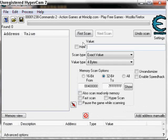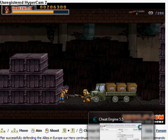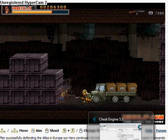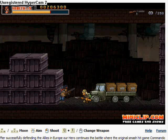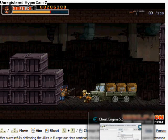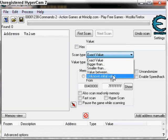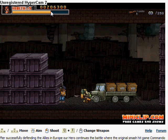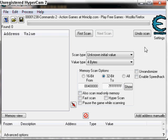Now to hack your life. This is the hardest — it might not work, so you might want to try a few times. Hopefully it'll work first time. You don't really know the value of your life. You don't know whether you have 10 life points, 20 life points, or whatever. So select unknown initial value, then do first scan.